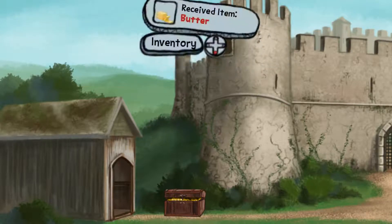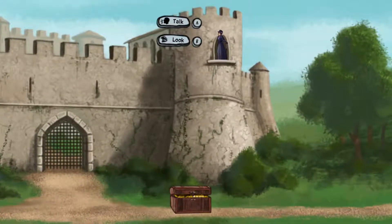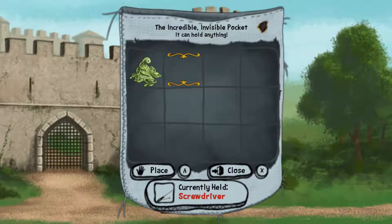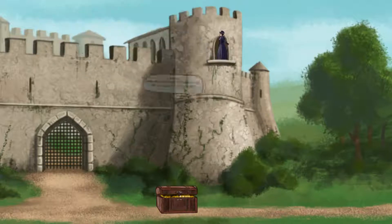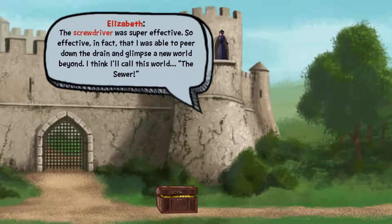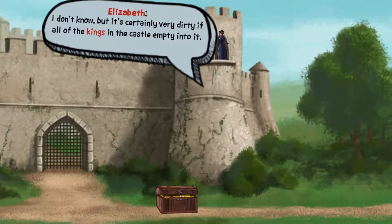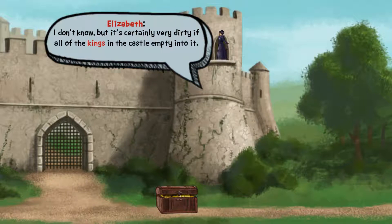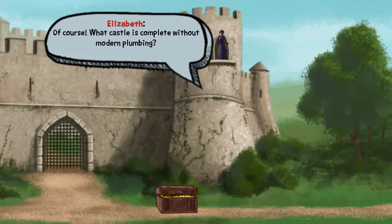Nope, it's firmly bolted down. Thank goodness — finally I'll be able to flush the king and move on with my life. The screwdriver was super effective — so effective, in fact, that I was able to peer down the drain and glimpse a new world beyond. I think I'll call this world the sewer. What was in this new world? I don't know, but it's certainly very dirty if all the kings in the castle empty into it. There are multiple kings in this castle — of course, what castle is complete without modern plumbing?